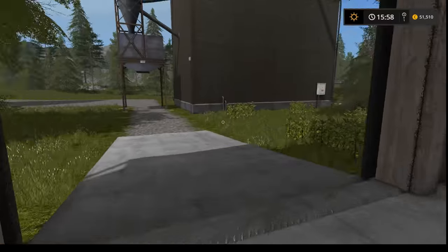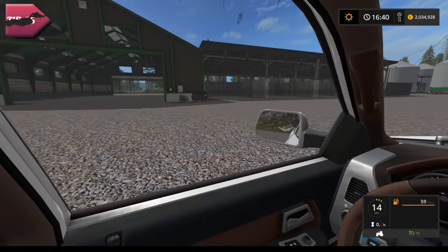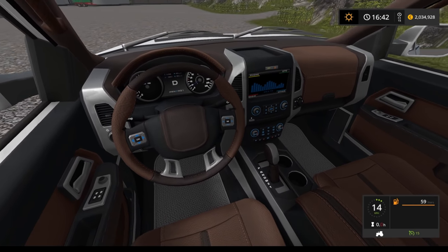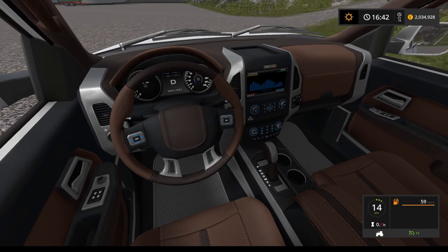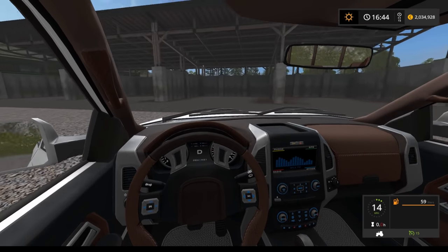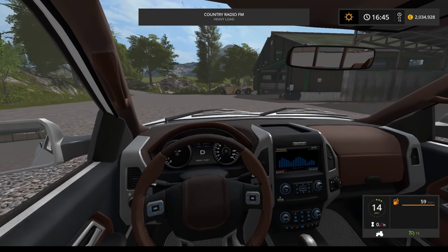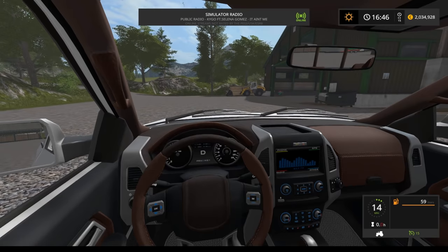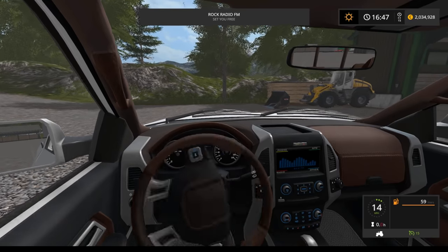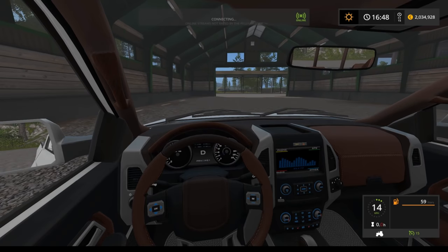Fun fact: Farm Sim 17 has radio stations you can listen to. Plenty of players just listen to the sounds of their machines, which is fine, but if you didn't know, just activate your radio with number 5 on the keyboard and change stations with 4 and 6. You can also listen to your own music by setting up your music folder in the Farm Sim files — watch some tutorials on YouTube which explain how to do it in detail.